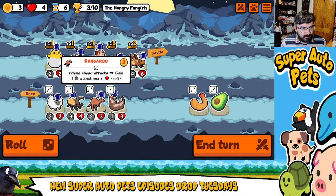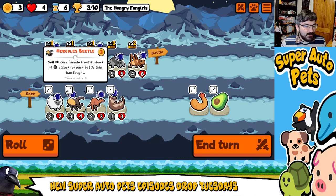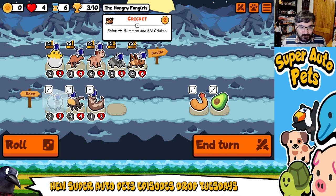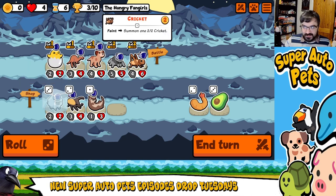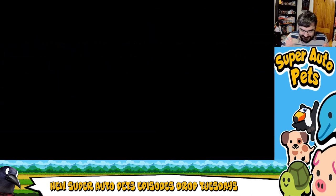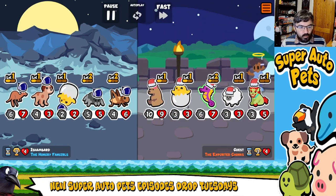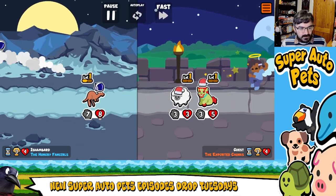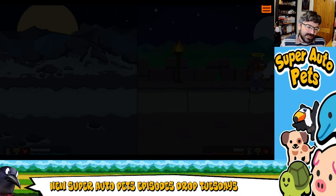It didn't work exactly as I planned it, but it worked. We're going to bring in Sheep — go to a Cricket and bring in Sheep. Because regardless, Sheep spawns two 2/2 rams, which is basically level two Cricket spawning one 2/2 Cricket. It's basically arithmetic at this point. I honestly was not expecting to draw that.